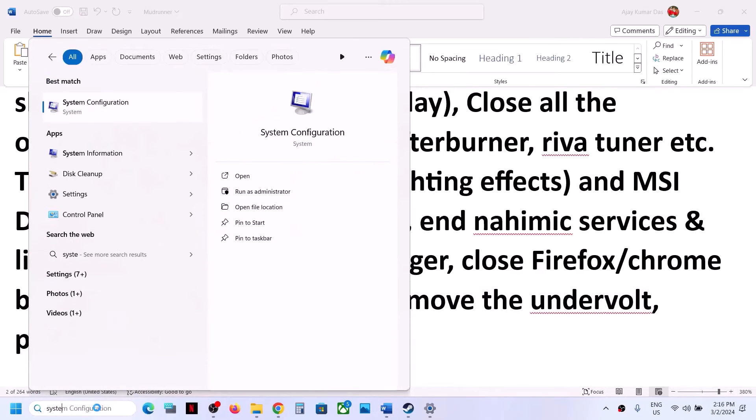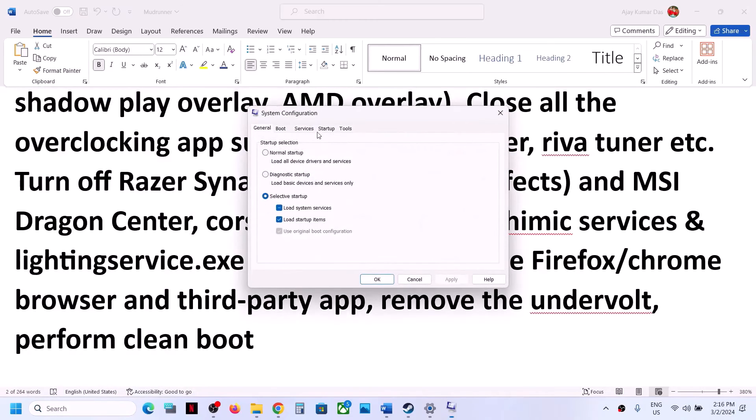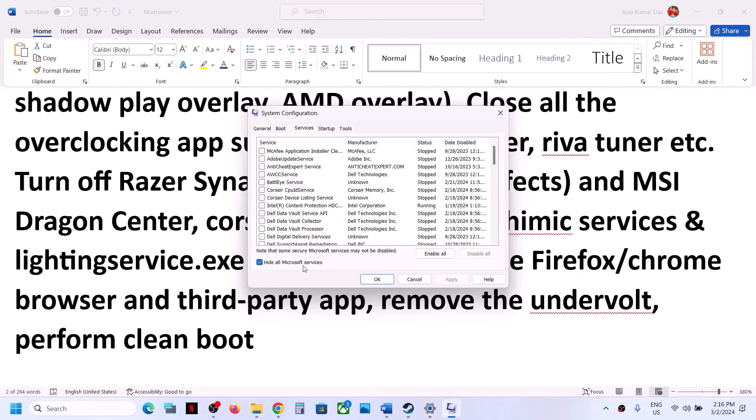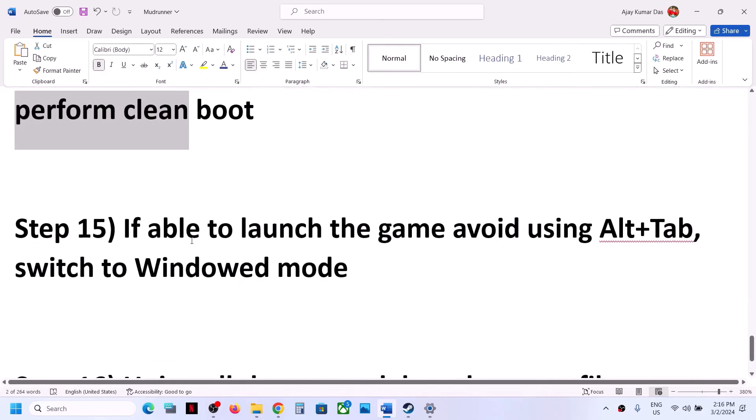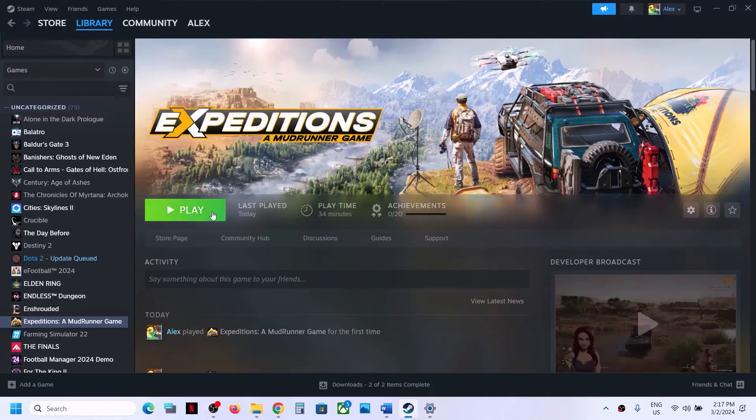To perform a clean boot, type 'System Configuration' in the Windows search box. Go to the Services tab, check the box that says 'Hide All Microsoft Services', then click Disable All. Click Apply, then OK — you will see a restart prompt. Restart your computer and then launch the game. If you can launch the game, avoid using Alt+Tab as it may cause a black screen. If you cannot launch the game, skip this step and try switching to Windowed mode and lowering the graphics settings.